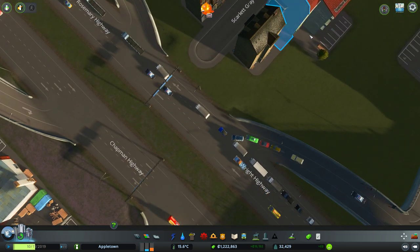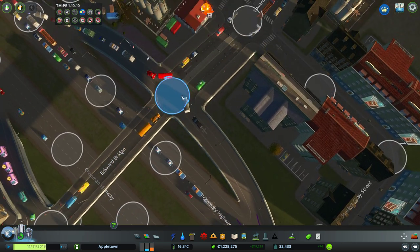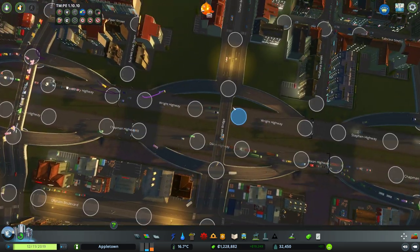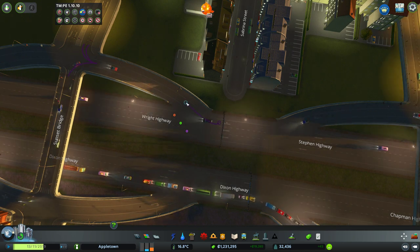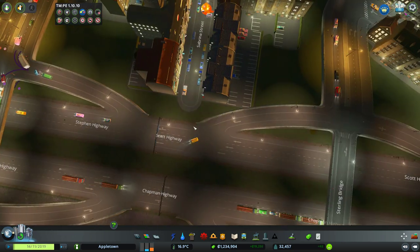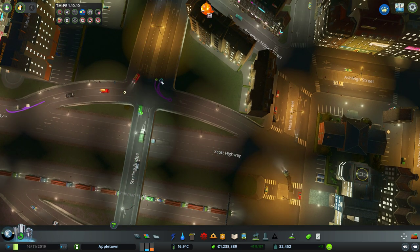I'm actually wondering: do we have cars coming up here and just going straight through? Yes we do. So this is why you can't trust the AI in the base game - this is why the Traffic Manager mod is so important. Being able to paint these lines is key. These people cannot go straight - why would we want them going straight? We don't really want them going that way either, but that's going to at least fix some of the issue. They should not be allowed to go straight. This is one of those things - when you have a massive traffic issue like this in the core of the city, you're going to have to redo a lot of this Traffic Manager stuff.